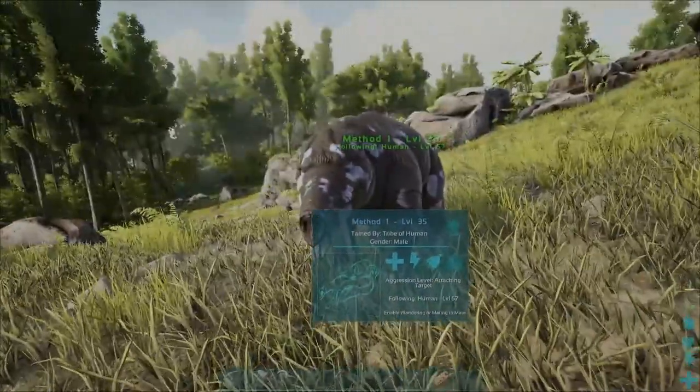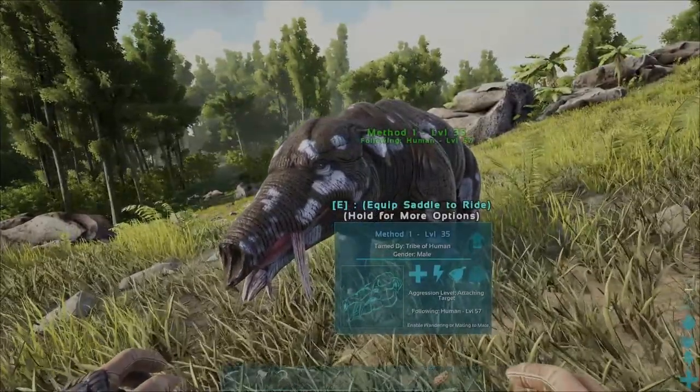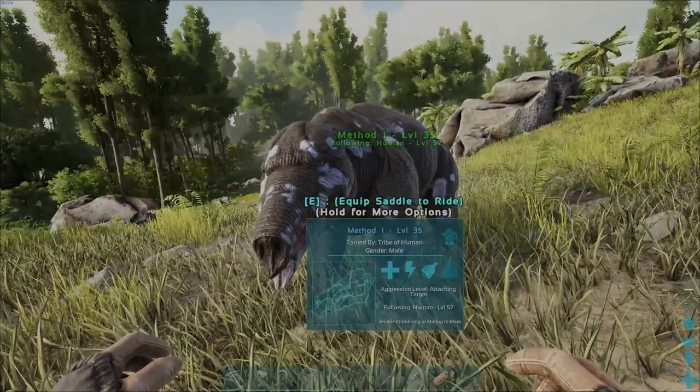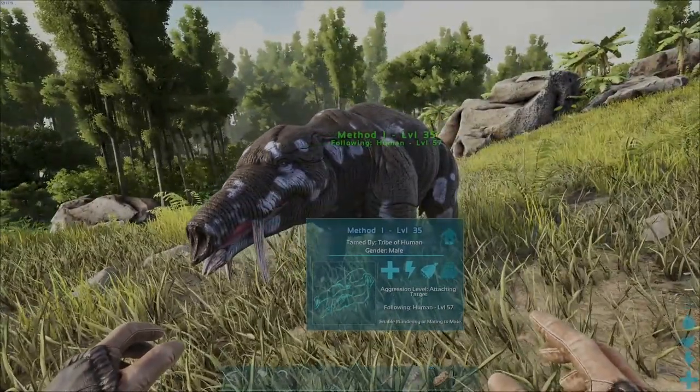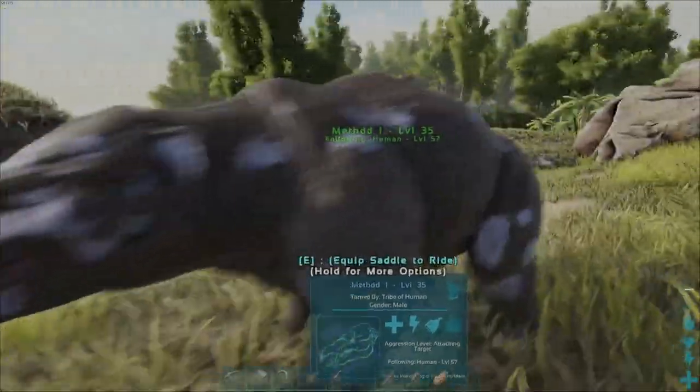Besides using the club, if you're taming a level 120 or even higher level Theomia and you really want that high-level tame, the only recommendation I'd make is switching to slingshots, just because of the torpidity increase per shot.